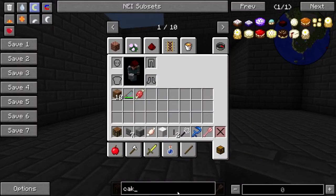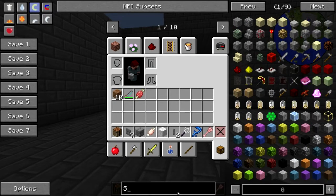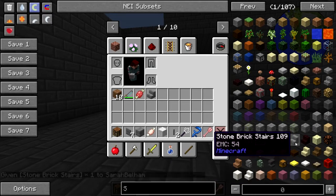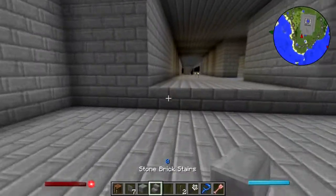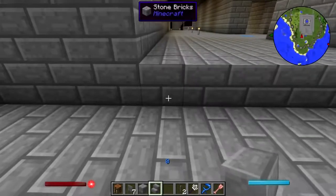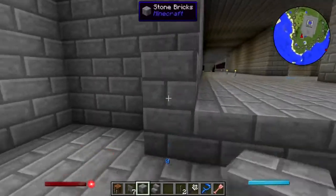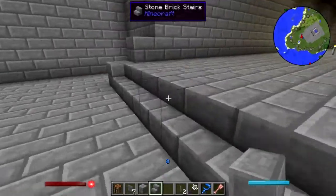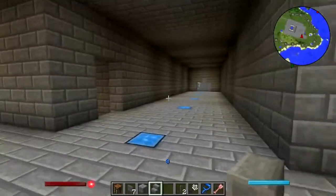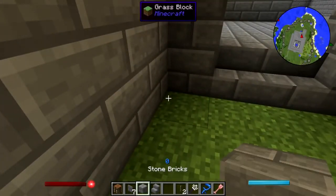Stone brick stairs, that's what I'm after. Let's just get rid of that. Let's do that - make that kind of fancy. Don't know what we're putting there yet but it'll be fancy whatever it is. And I guess while I'm at it I should probably put a proper floor in here.